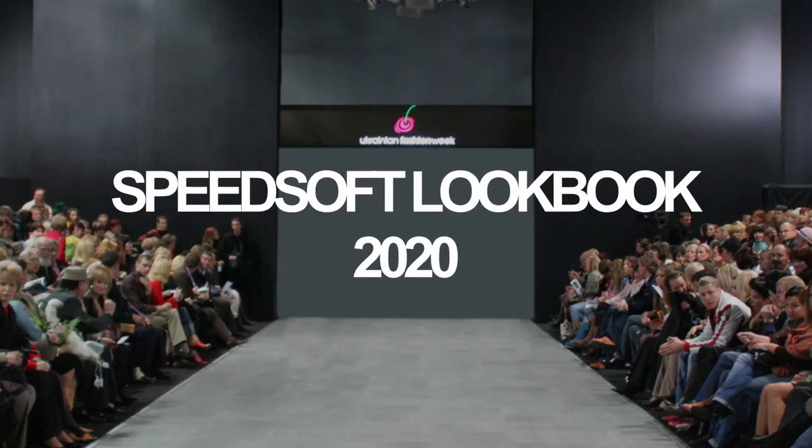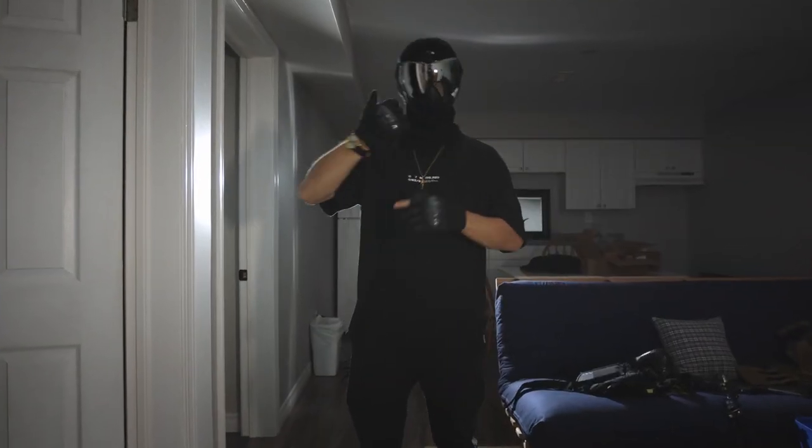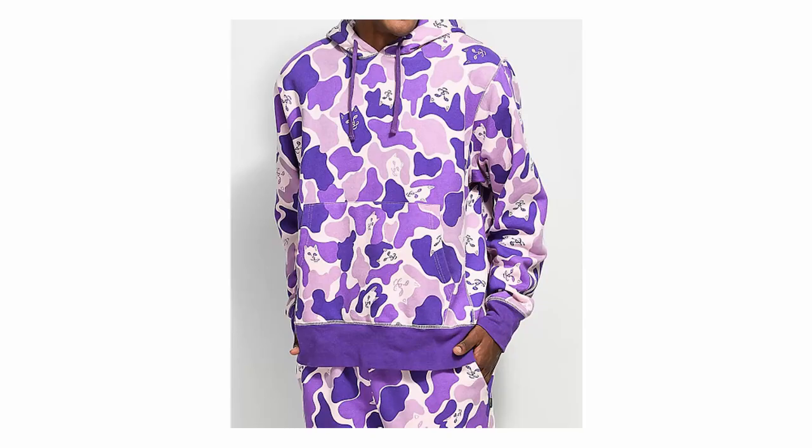But real quick, if you ever want to be a Speed Softer, let's teach you how to fit the look. Just in with the Speed Softer lookbook for 2020 — we got a couple good looks here for this season's Speed Soft fashion. Number one, we got the Hype Beast — classic look, really in this season, killing it. Next up, we got the Bright Bomber. Remember Fortnite? Yeah, this is basically the equivalent of that. Bright clothes, crazy hats. Who thought purple camo was a good idea?